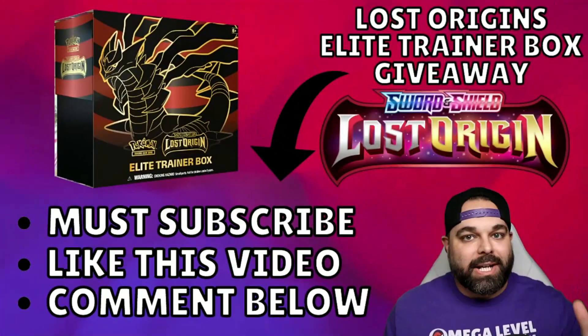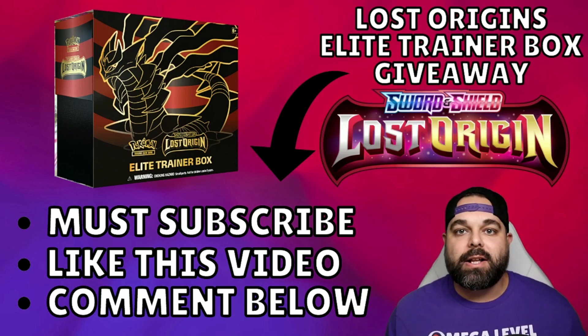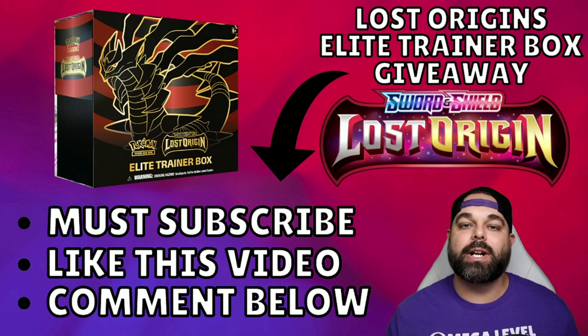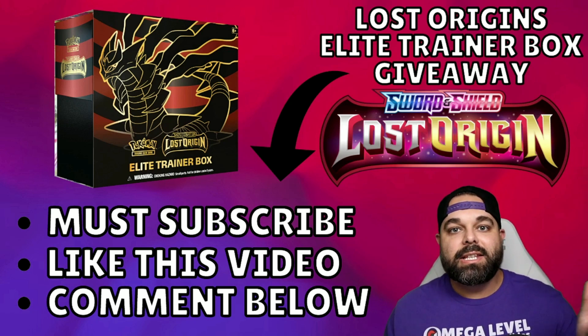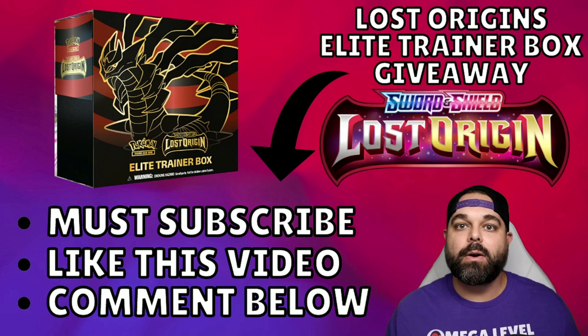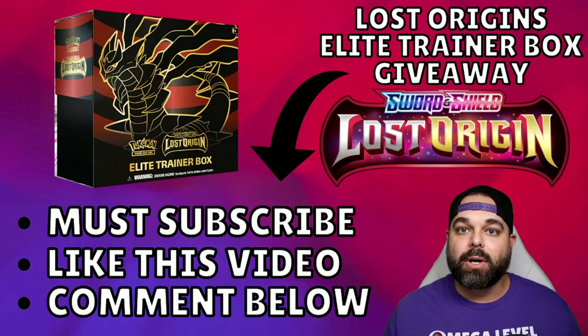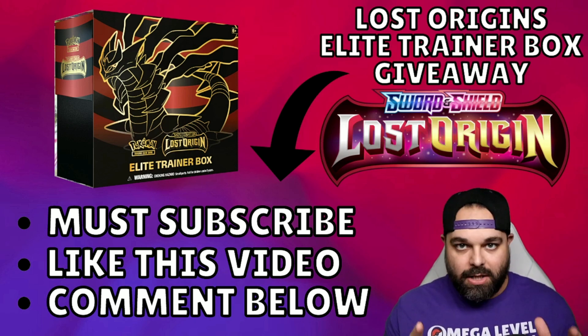I know you want those giveaway details because we're coming to the end of September and we'll be giving it away. We are bringing the giveaways back to TCG Funhouse in the month of September, and we are giving away the brand new set, Lost Origins. For the entire month of September, we have an Elite Trainer Box giveaway going on. All you have to do to earn entries is make sure you're a subscriber, hit the like button on this video, and leave a comment down below. You can do that on every single video in the month of September for more entries — one entry per video — and we will give it away during the live stream at the end of the month. It's going to be so much fun. I'll see you there.